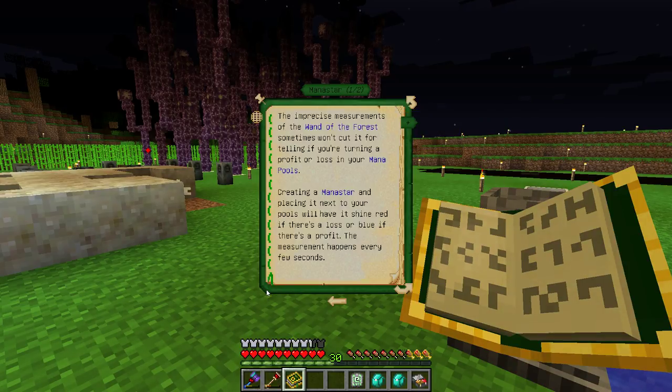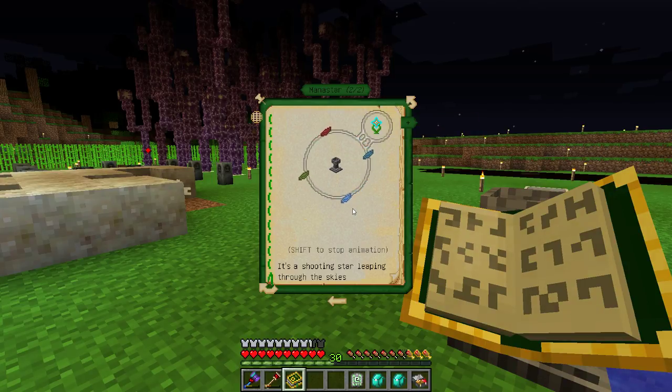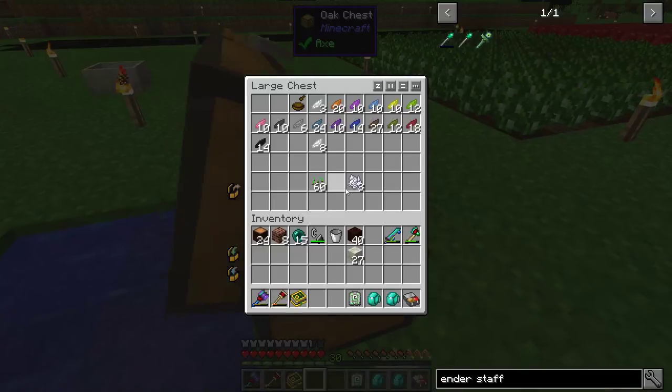The mana meter will tell you whether you're turning a profit or loss in your mana. Create a mana meter and place it next to your pool — it'll shine red if there's a loss or blue if there's a profit. The measurement happens every few seconds. Light scion, red and green — light scion, red and green.